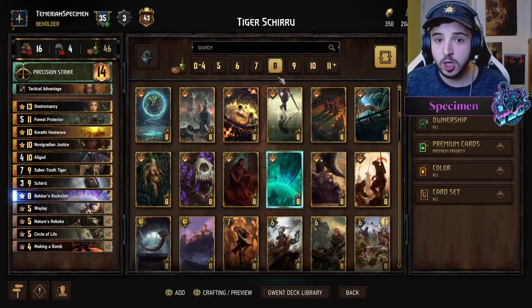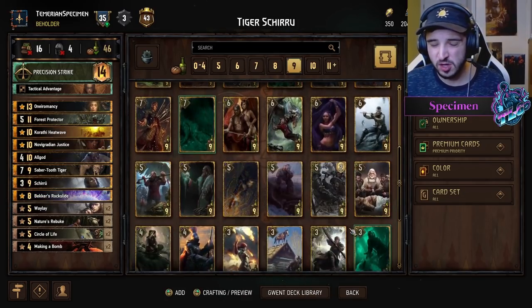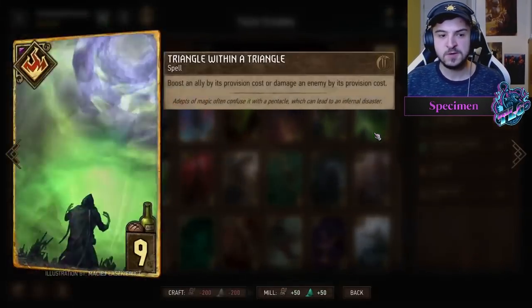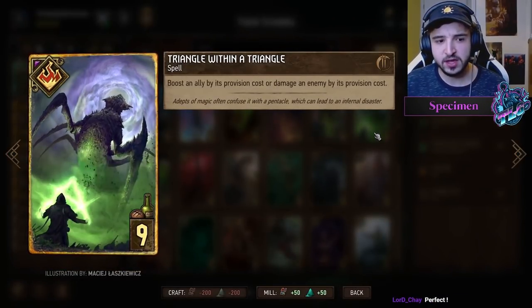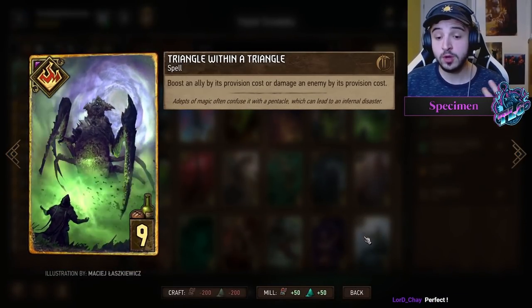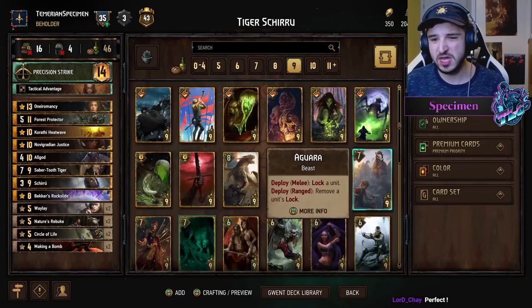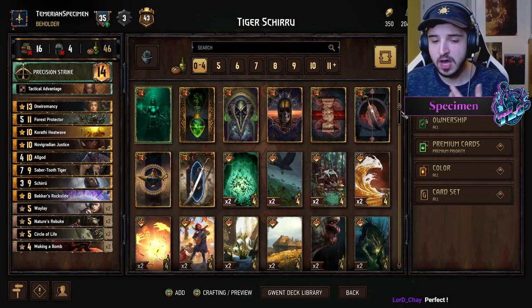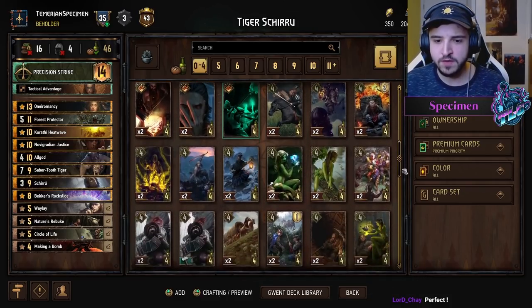A card you might want to try out is Circle Within a Circle — I always call it that. I couldn't really justify it over Becker's because there are so many things you want to remove with Becker's that this card just wouldn't deal with, and Becker's is cheaper as well. As much as I wanted to include it, I couldn't quite fit it in.